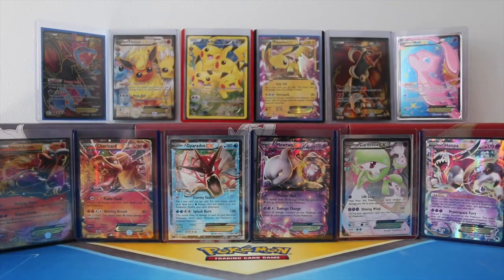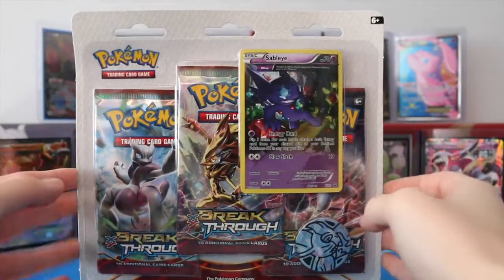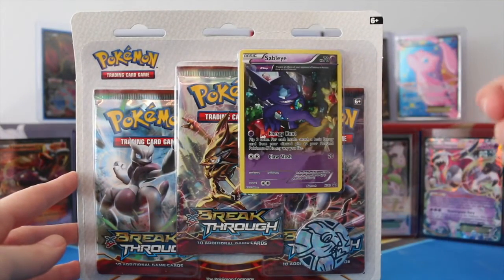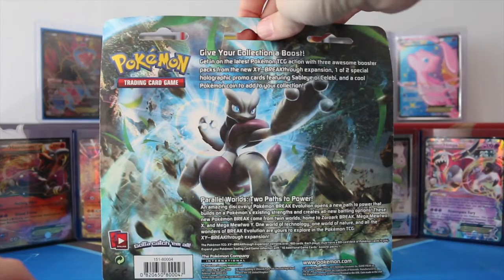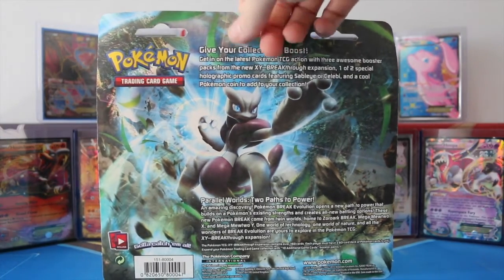Hey guys! Welcome back to Legendary's Unleashed. Today I'm going to be opening a Breakthrough Blister Pack. This set comes with one promo card, one coin, as well as three booster packs. It's got beautiful artwork of Mewtwo on the back here. So I'm going to go ahead and break into this and show you everything that comes inside.